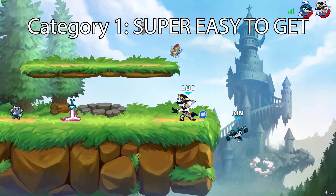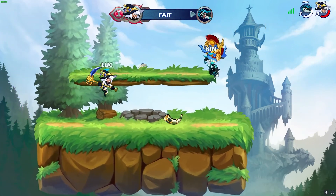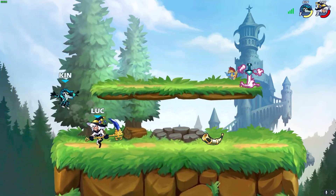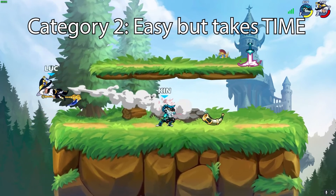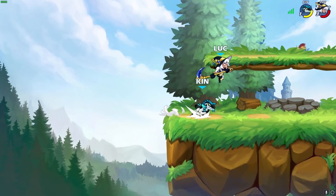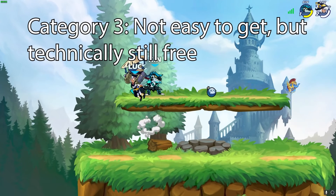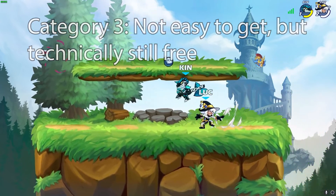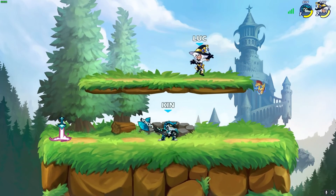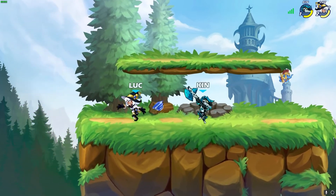The first category contains items that are the easiest and the fastest to get — it literally only takes a few seconds and a few clicks. The second category contains items that are fairly easy to get, but they may take some time because you actually have to play the game. The third category contains items that are a little bit more challenging or even extremely challenging, or they take a lot of time to acquire, but they're still free items that technically anybody could obtain.